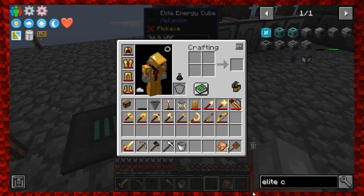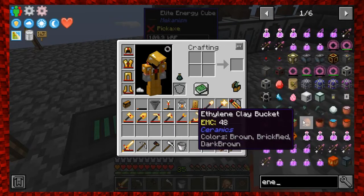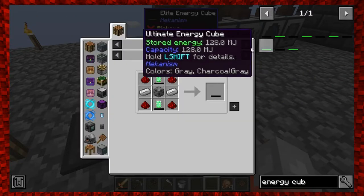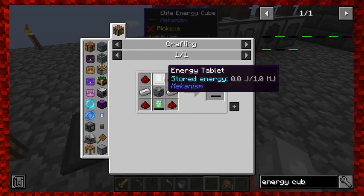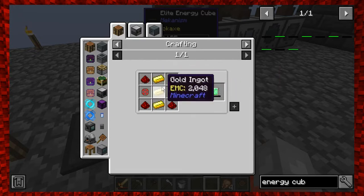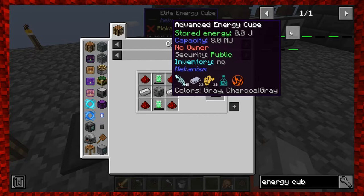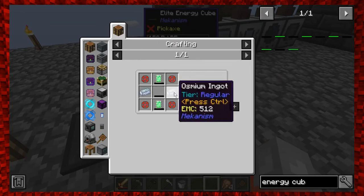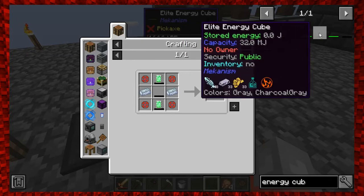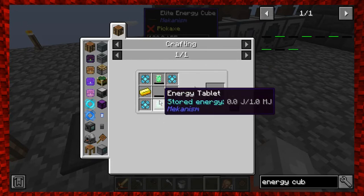Let me show you the recipes - surprisingly it wasn't a quest. Energy cubes have different versions: the basic energy cube uses redstone, a steel casing, iron, and energy tablets, and holds up to two million joules. The advanced one holds up to eight million joules - same recipe but with enriched alloy instead of redstone and osmium instead of iron. The elite energy cube I've made holds 32 million joules, which is like 32 million RF, and uses reinforced alloy and gold.